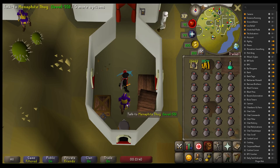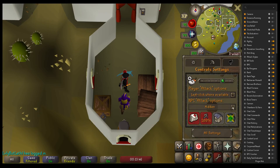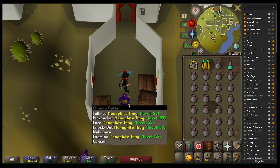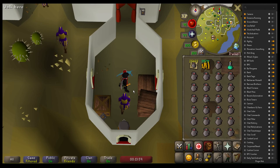Just a couple of settings you need to make this work. If you notice when I right-click I don't have an attack option — that's because I have NPC attack options set to hidden. You do need this on hidden for this to work. You cannot have that attack option; it's just too many options in the menu.